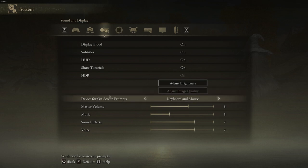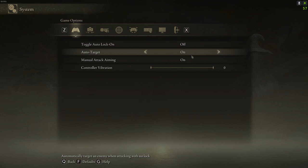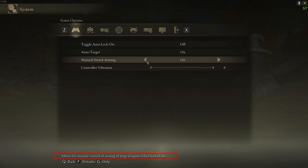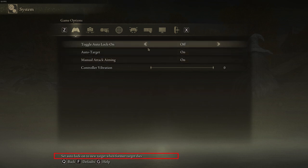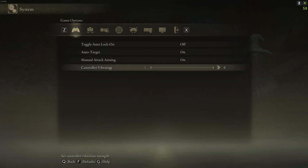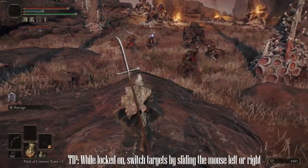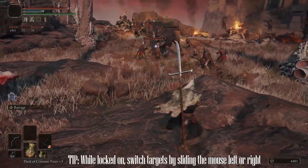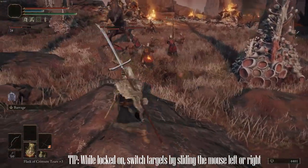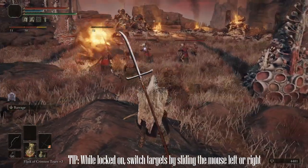Under game options, this is how I have them set up right now. Be sure to play with the settings the way you want to, and see what happens when you toggle auto lock on or off, auto target on and off, and manual attack aiming. Underneath each option, you have a small explanation on what every single thing means. I am still changing this from time to time and experimenting. Auto locking and auto targeting can be annoying if you don't want the next target locked automatically, but can be useful and save you some clicks in a fight.